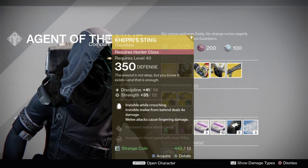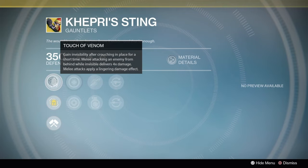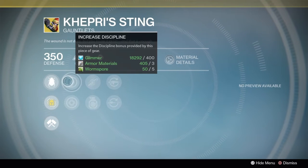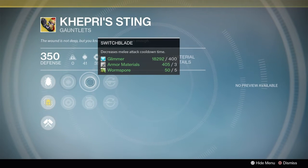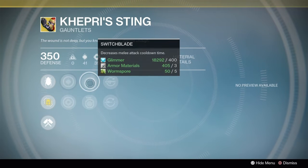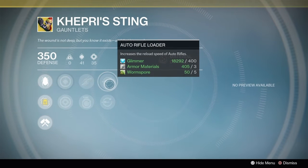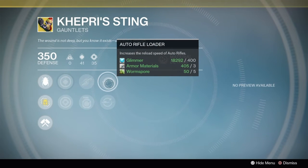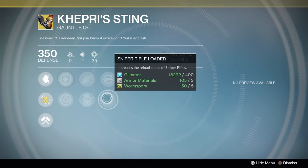For the Hunter we have Khepri's Sting for 13 Strange Coins, which grants invisibility after crouching in place for a short time. Melee attacking an enemy from behind while invisible delivers 4 times damage, and melee attacks also apply a lingering damage effect. We have increased discipline or increased strength. We have Switchblade, which decreases melee attack cooldown, and bonus grenade energy on melee hits. You can also have Auto Rifle Loader, which increases reload speed of auto rifles, or increased reload speed of sniper rifles.